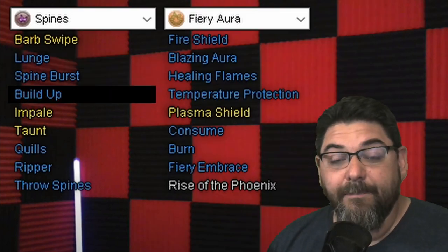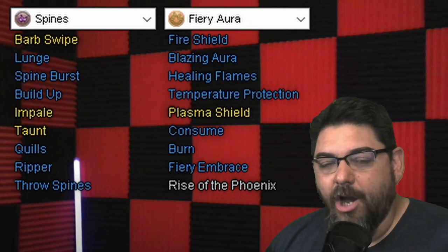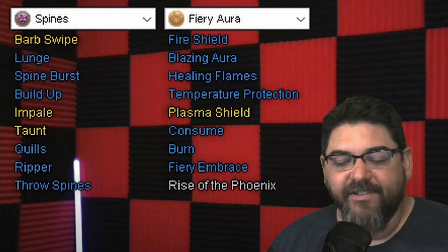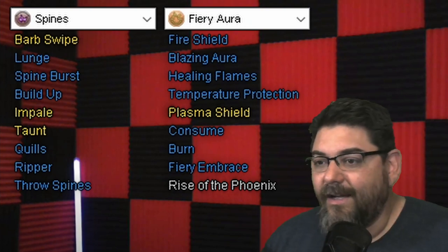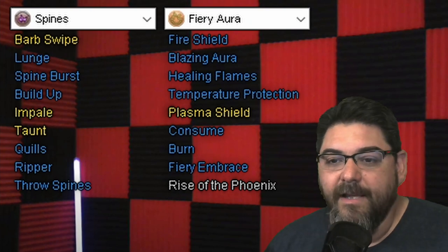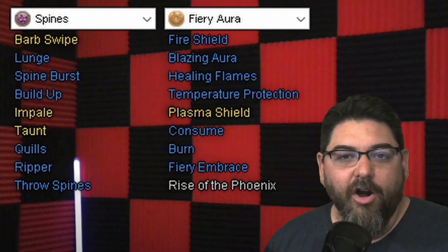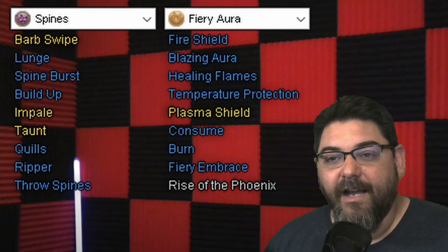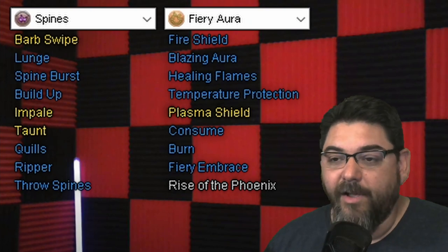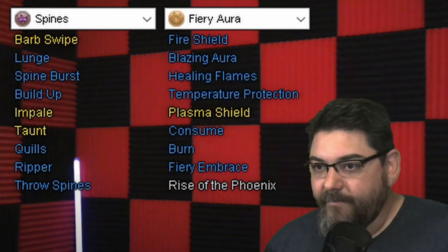For Spines, I took Lunge, Spine Burst, Build Up, Quills, Ripper, and Throw Spines. I had Impale in there at one point, but if you keep Lunge on cooldown you're going to do more damage with Lunge even though it's a smaller power — you can hit it about three times in the amount of time you can do Impale twice. Granted, you'll be using mostly AoEs anyway. Throw Spines and Ripper are cone powers but they'll get you damage on a greater number of enemies. For Fiery Aura, I have Fire Shield, Blazing Aura, Healing Flames, Temperature Protection, Consume, Burn, and Fiery Embrace.